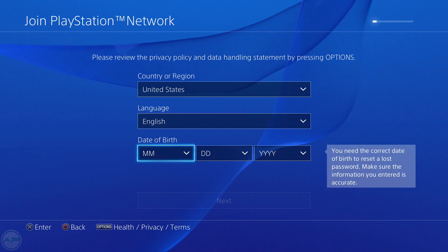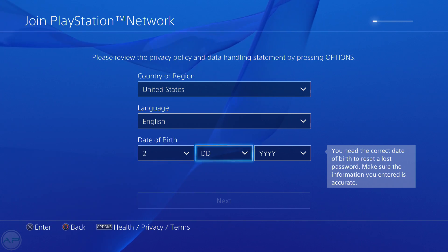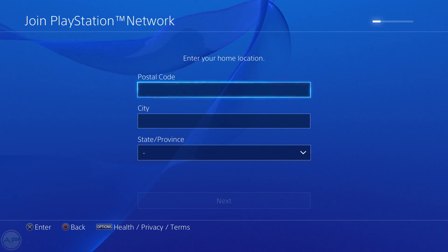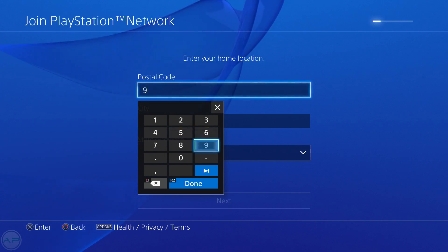There's only English language on the American account. If you choose Japanese, it will only be in Japanese and you can't change it to English. Enter your date of birth. Since I'm creating an American account, I'll put in Alaska. The zip code for Seward, which is the city, is 99664.